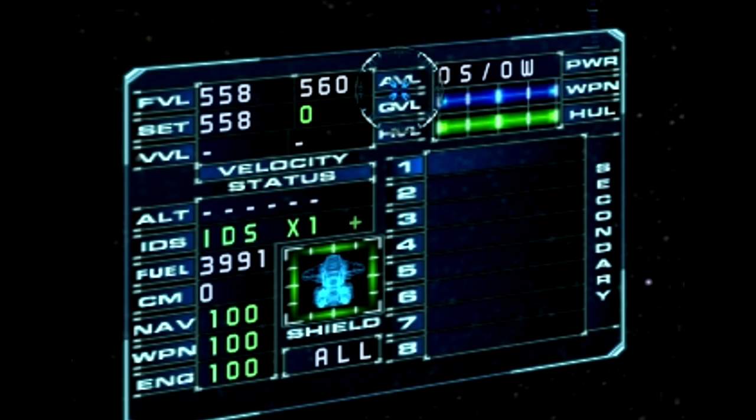Up here we have the AVL, which is your absolute velocity. What this means is it is your velocity in relation to the galaxy, not any particular object — so not a station or a planet or anything like that. The absolute velocity is just the velocity you're going through in space, which can go totally crazy when you're on a planet. Underneath that, we have gravitational velocity, which I think is how much velocity you're getting as a pull downwards — but don't quote me on that. And then we have horizontal velocity underneath that, over here on the right side.